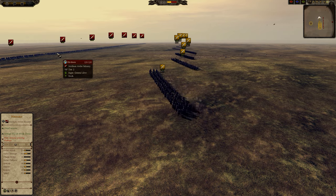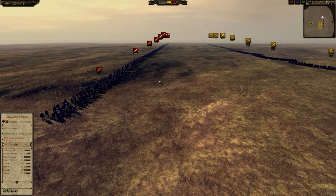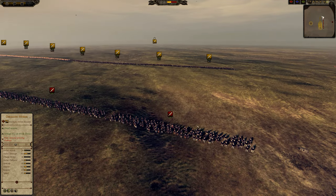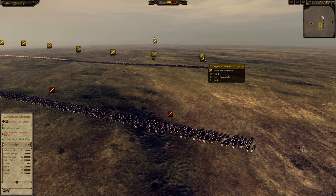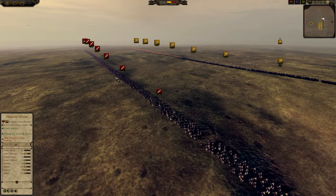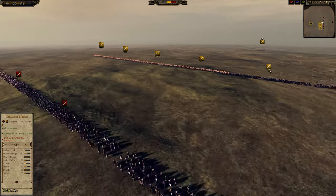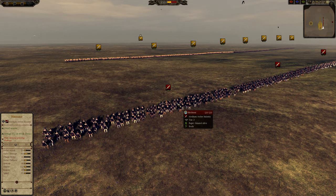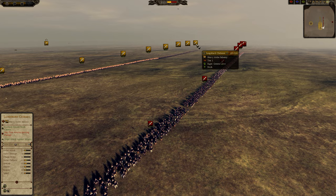In Shieldwall they will defeat a lot of dangerous infantry units by pure tankiness alone. Now what we're going to be doing here is testing Hirdmader against Langobard Clubman both in Shieldwall, outside of Shieldwall, when getting charged and when charging. All of these Hirdmader are vanilla, so the only upgraded units are these two Langobard Clubs.